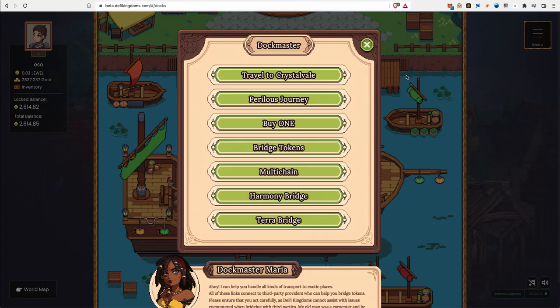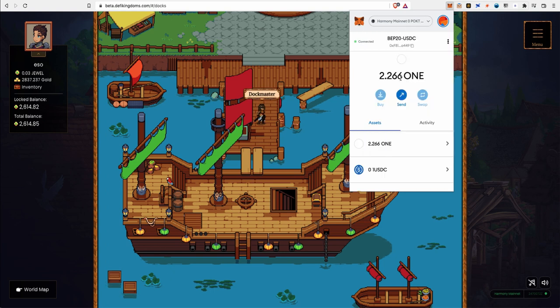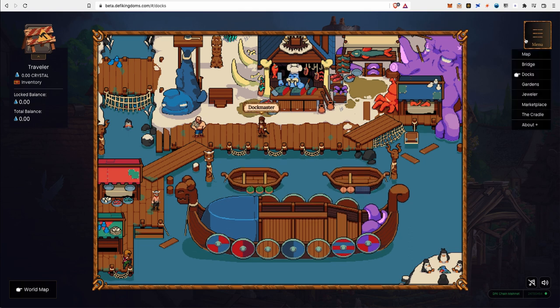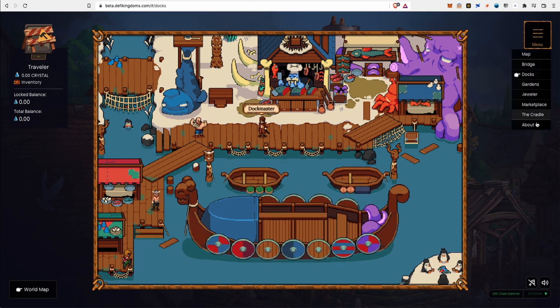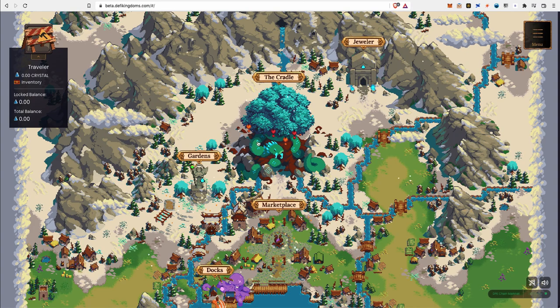Once you have the chain added to your MetaMask wallet, you are ready — assuming you have JEWEL and xJEWEL. Let's go ahead and check out Crystal Veil. Switch over to DFK chain and it automatically switches over to Crystal Veil. It's the same exact URL — it's just a matter of switching your network from Harmony to DFK. Once you're in Crystal Veil, click here to check out the map. It's pretty cool — I like the animation.